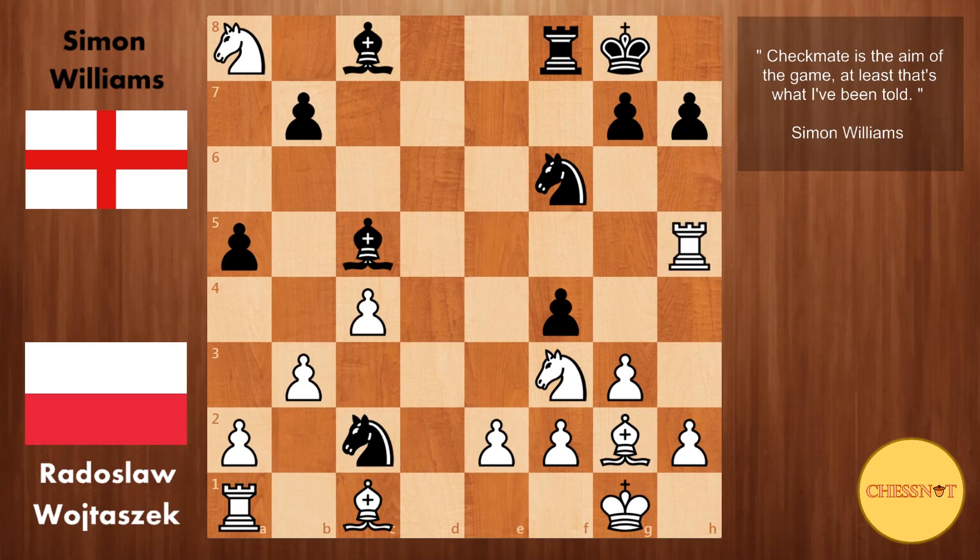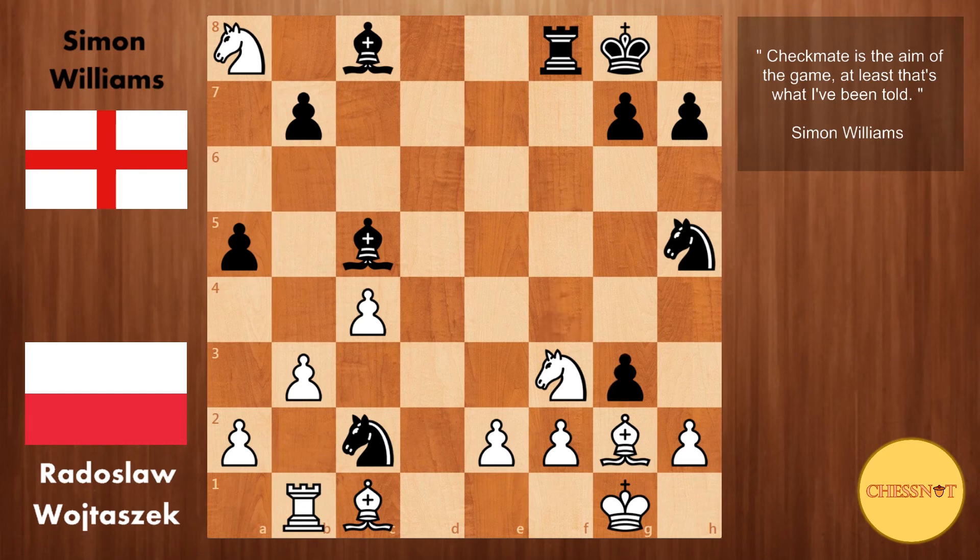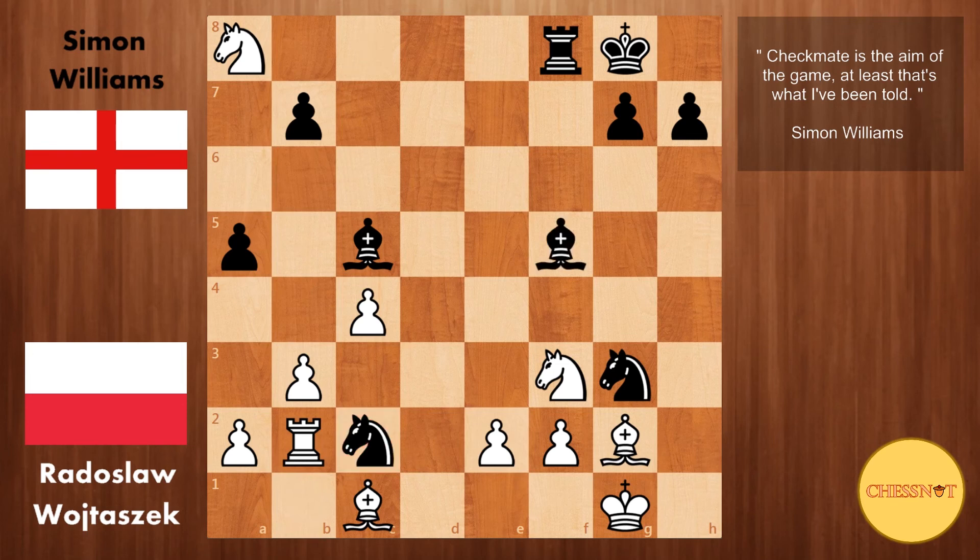After knight b4 and rook takes e5, we have knight takes c2, rook takes h5 — so the queens are off the board. But black's initiative is still very strong. After knight takes h5, rook to b1, f takes g3, h takes g3, Simon takes advantage of the pin and plays knight takes g3 — threatening knight takes e2. Rook to b2 from Wojtaszek attacks the knight, but simply bishop to f4 from Williams. And it was in this position that Wojtaszek resigned.